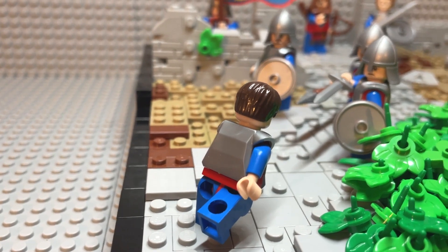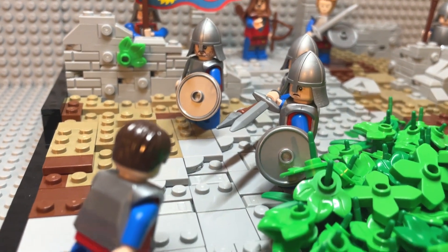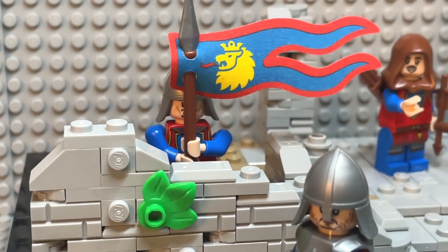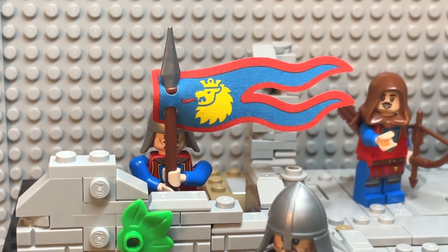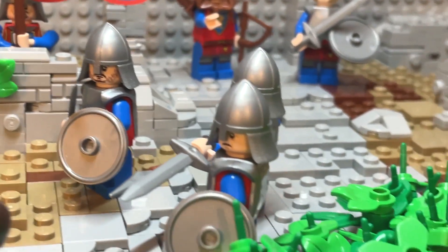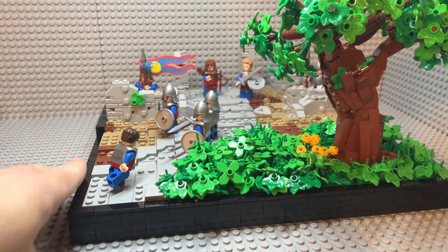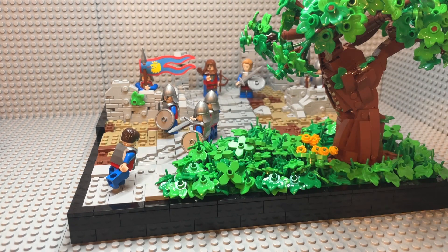As you guys probably saw from our last episode, we had these guys positioned at the front, kind of defending the little outpost from this runner or this messenger. The big figure difference here is that I added this flag bearer right here. He's just holding the flag in the middle of the base, behind the little stone wall. I also tiled off all this around the back and then also along the side here with black tile.